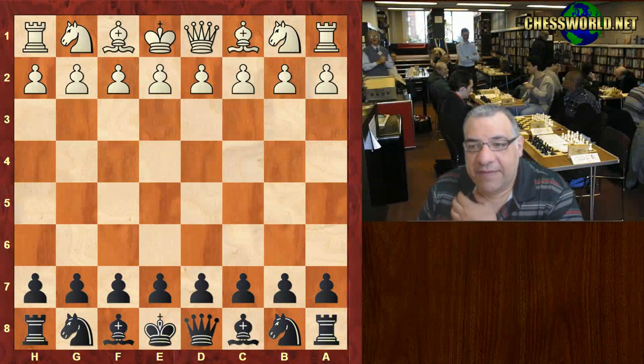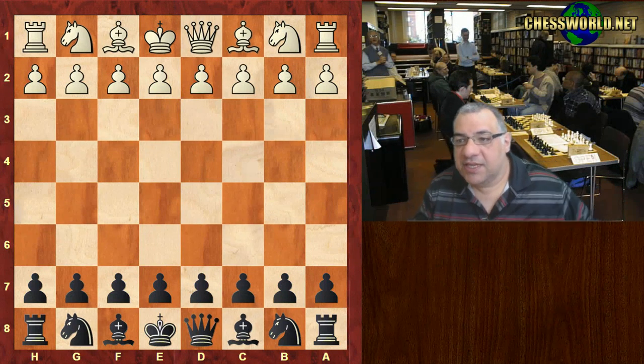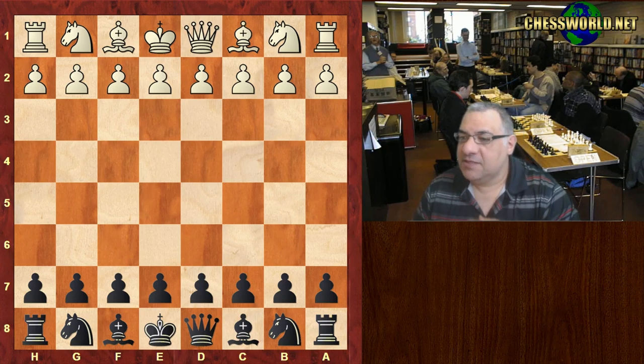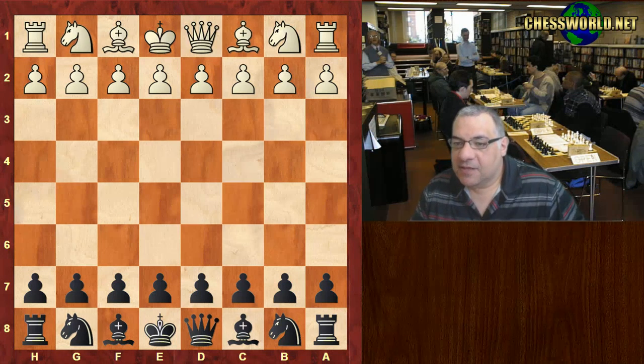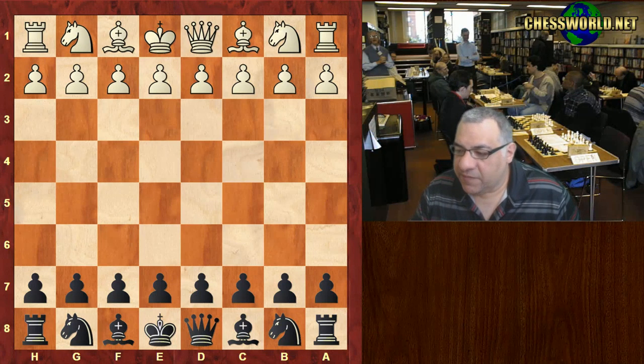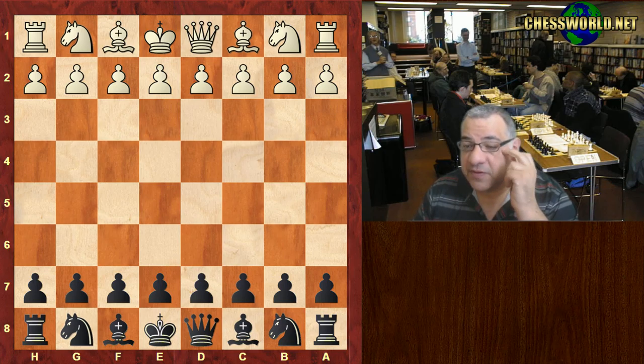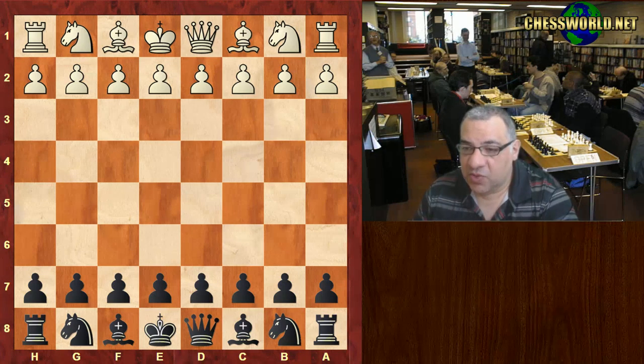I have a very exciting game to show you today — an exhibition game between Oleg Skvortsov against Vishy Anand playing black, at the Zurich Chess Challenge on April 12, 2017. The rate of play: Skvortsov has 40 minutes plus 20 seconds a move, Vishy Anand has 20 minutes plus 20 seconds a move.